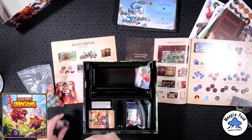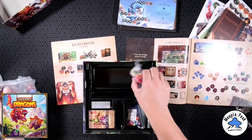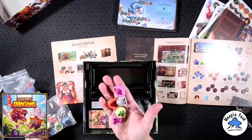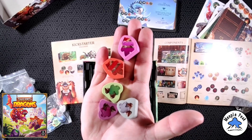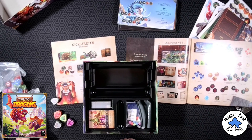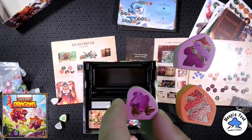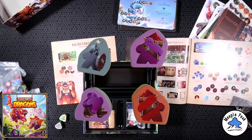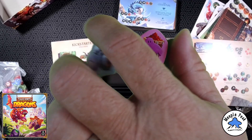Those are really nice — same metallic resin, good size. Here we have minion meeples! Very nice — they already have the heat transfers on them, so no stickers. I am not a fan of stickers. Those look really cool. And they're double-sided too, which is cool.